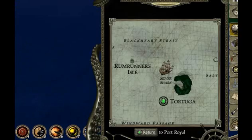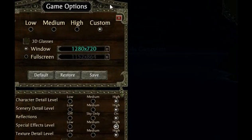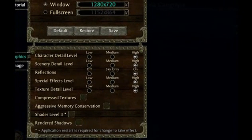You go here. I'm going to switch to Fraps so I can show you better. You go to game options and put everything on high in OpenGL. I'm going to switch to Fraps right now.